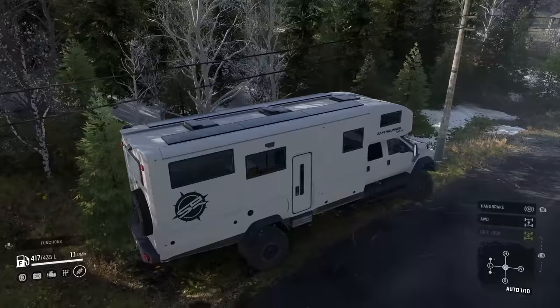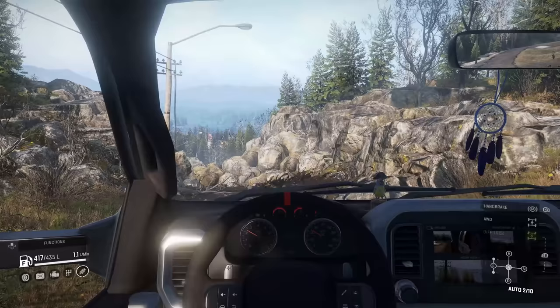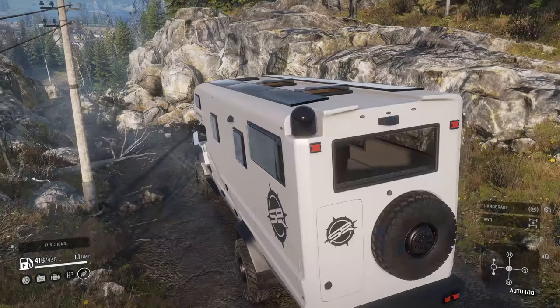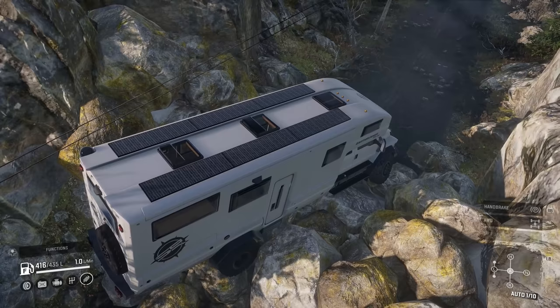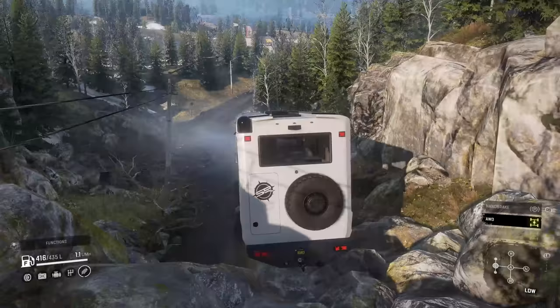We have destroyed the front end on that last stunt — we were super fast and smashed into stuff. Now we're going downhill with a bunch of rocks. We need to get that watchtower, and I want to see if this thing will crawl over these rocks — usually something you can't do in scout vehicles. And I am right, it's driving right over the rock pile. Let's put it in Low — oh, we didn't have our all-wheel drive on. There we go.